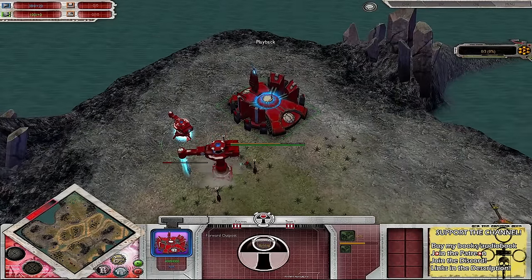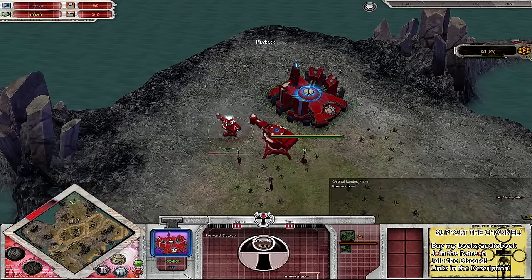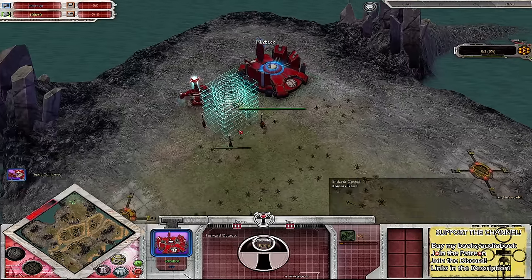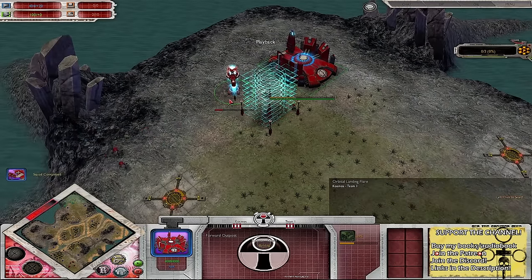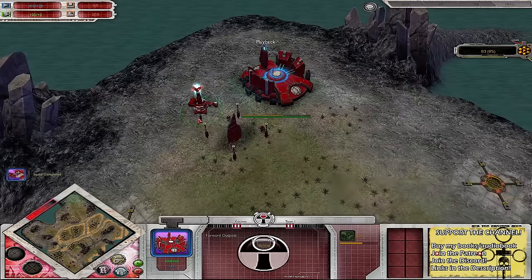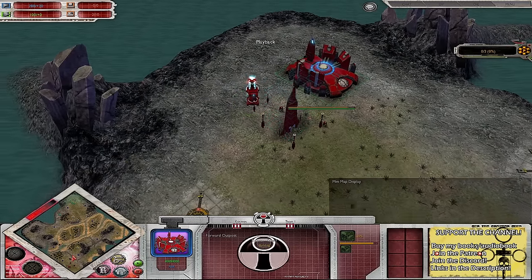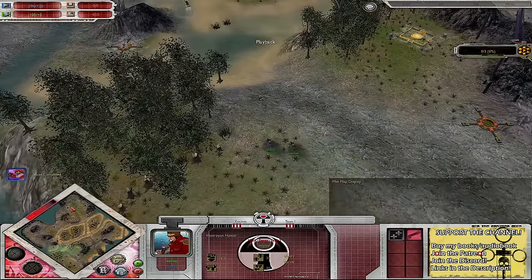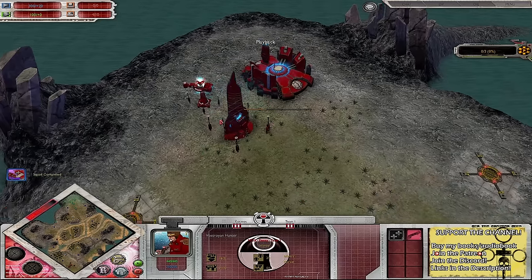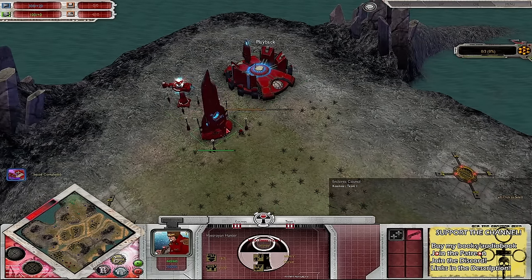I recorded a 3v3 that featured the Farsight Enclave, and then I saw this 1v1 with the Farsight Enclave. So I've done a little bit of an explanation of how this faction works in that video. I thought I may as well record this and upload this one first, because it makes more sense to see a 1v1 with this faction before a 3v3, so everyone's not confused about what they do. If you've not seen the big 3-hour long quick look, I'll have a quick explanation of these guys.